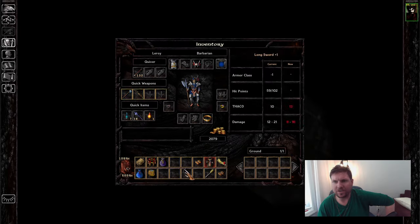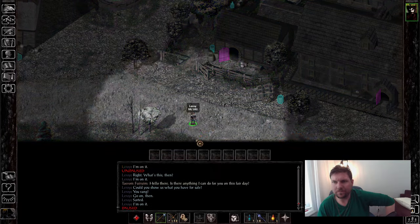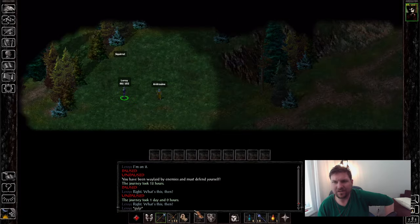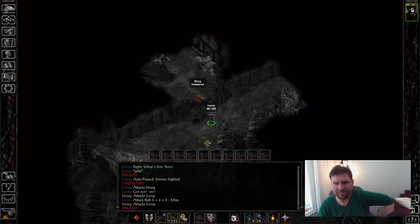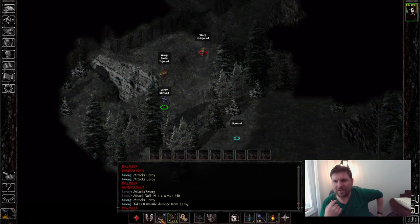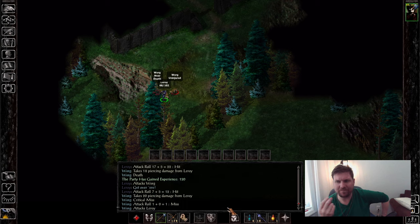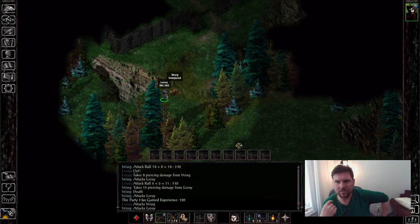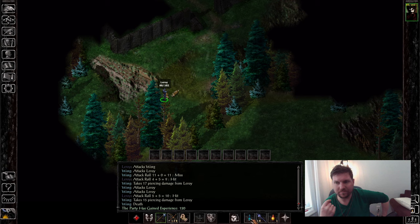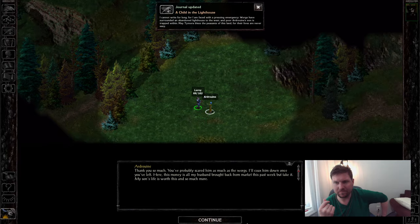I killed the half-ogres from Bjornen. Identify all those items. I had to basically pause my game. Now I'm doing the Sea Tower — take out the wargs around this tower for a little more XP and a reputation boost. Leroy is very good at taking damage — he's been at mid health for quite a while in this game.